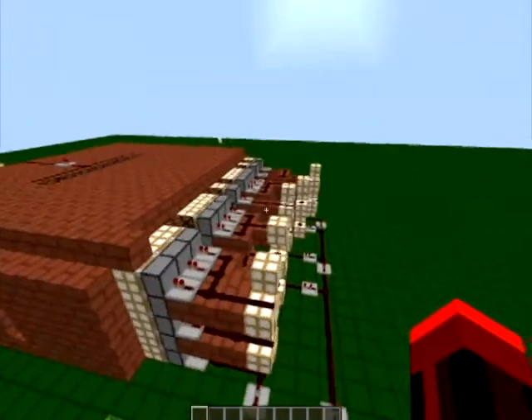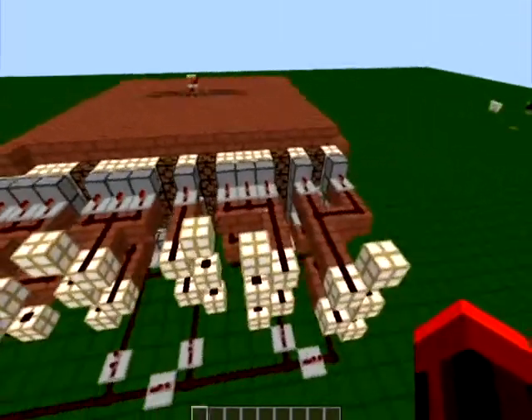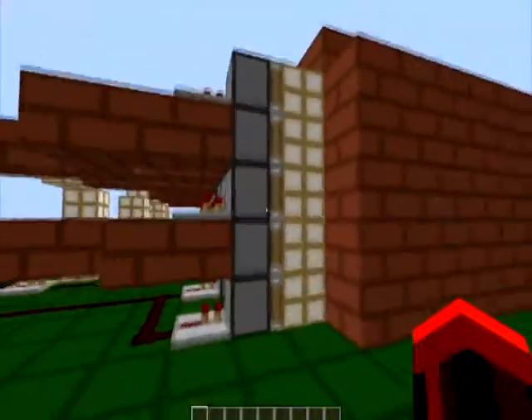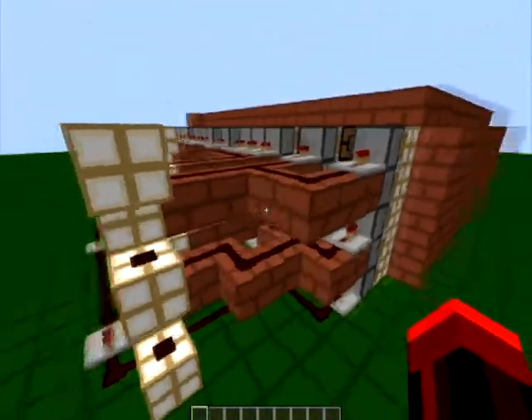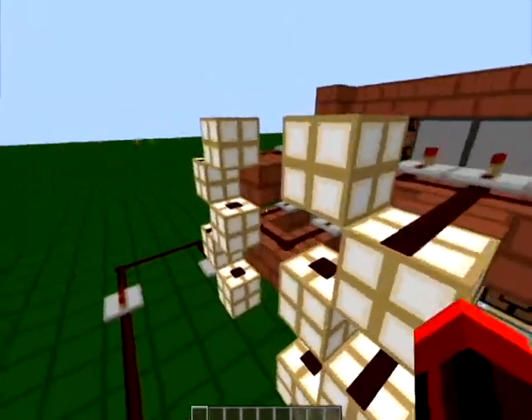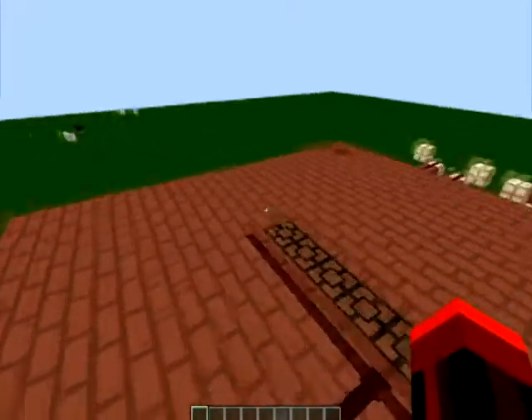There's a little thing I made earlier. It's an easy redstone contraption which basically pushes all the glowstone out. It's very simple but for someone it could be quite complicated. So if you want a tutorial, ask for it.